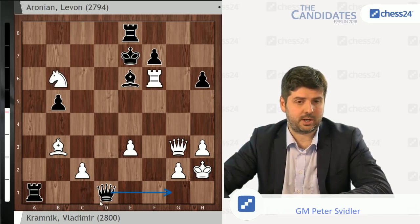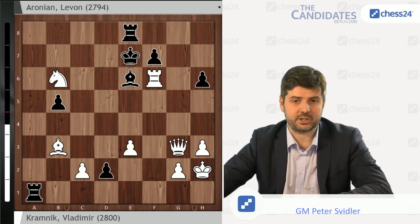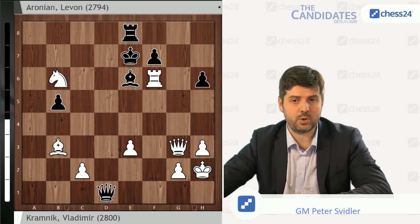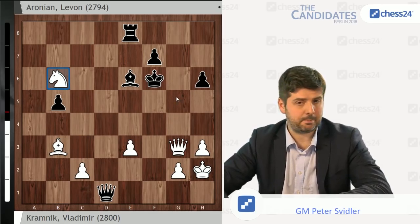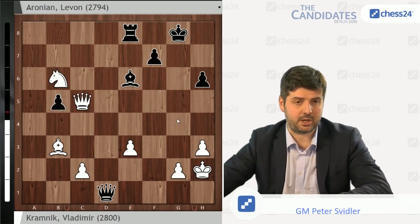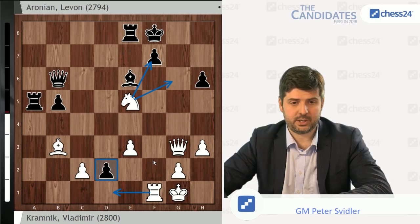Therefore, d1=Queen check actually doesn't equalize here. But instead of this, another twist in the tale — you can play Rh1 check first, takes, d1=Queen check, Kh2, and Kxf6, and here Black is actually better, because this knight is no longer really attacking the Black king, and the king escapes the perpetual going via f8 and then g8. White will have to be somewhat precise here to equalize. Rf1 is objectively stronger though, and here once again, Lev made a correct decision.